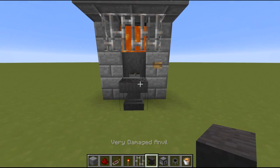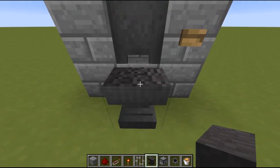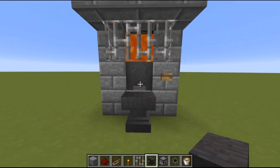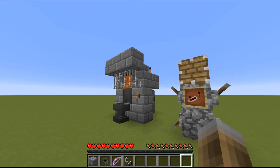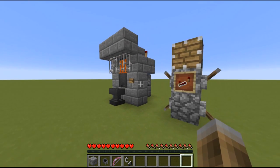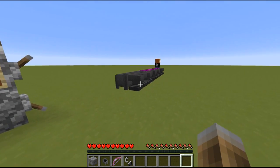If I now press the button, we see it resets the anvil, and if it would break down again we can just repeat the process. So that's it. Before we get to how this machine works, I want to say thank you to JL real quick — he helped me to make this design as compact as it is, thank you JL. So let's get to the explanation.